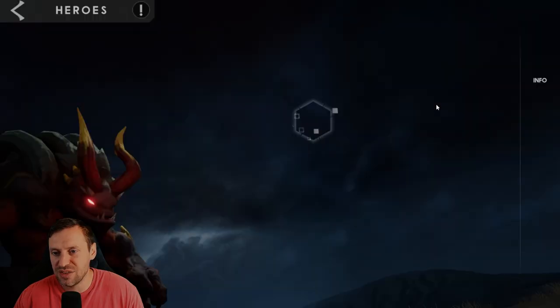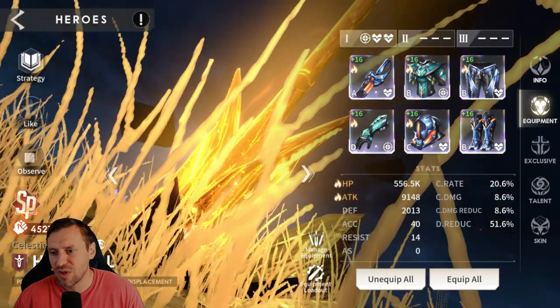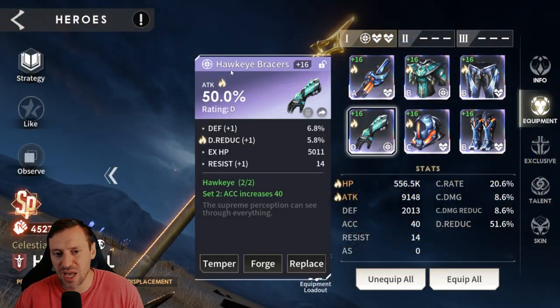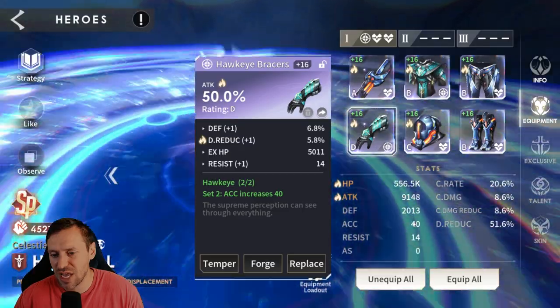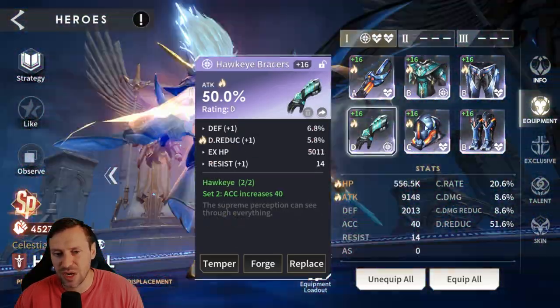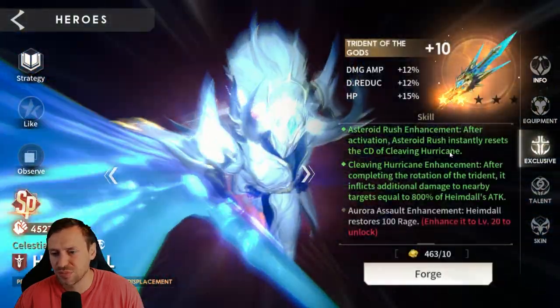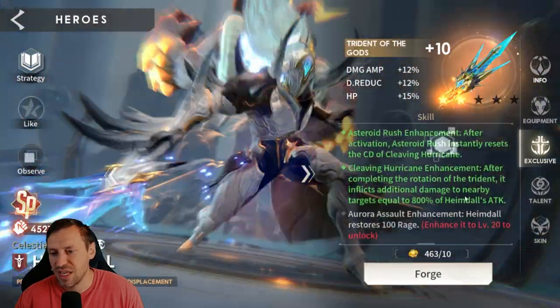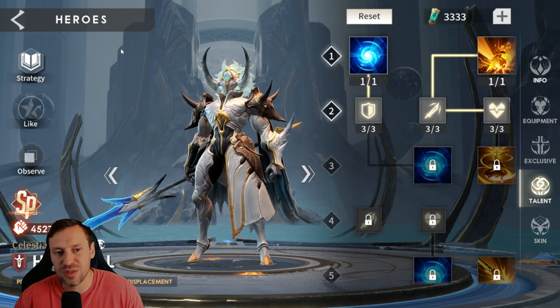For Aries I'd love to swap vigorous out for recharge as well. HP on the gloves, accuracy on the helm, and damage reduction on the boots - a solid build for more general content. Exclusive and talents fully maxed. Last but not least Hemdall who is epic plus one - vigorous and Hawkeye set for accuracy. HP, attack, and we need a bit of accuracy on him, so attack, HP, and damage reduction. Exclusive is only plus 10 and we're only at level 2 on the talents.